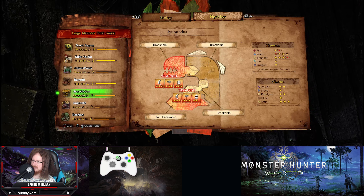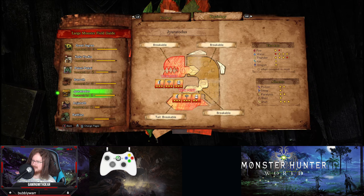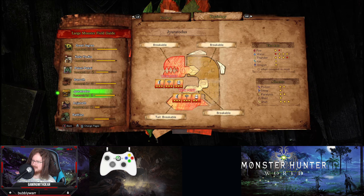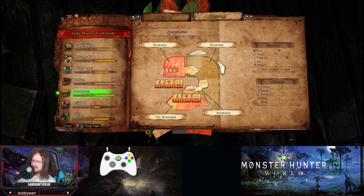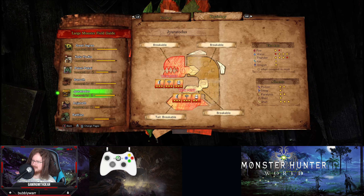Checking Jyuratodus physiology: you can break the mouth and break the tail, but you can't sever the tail. You can also break the back and arms. Interestingly, only the tail and the face are weak points.